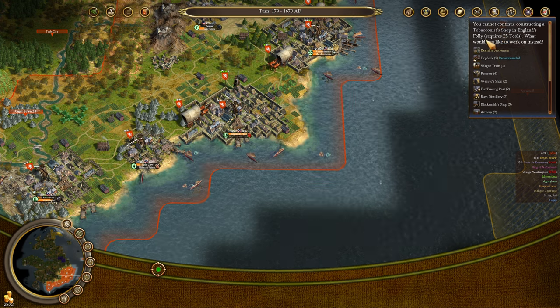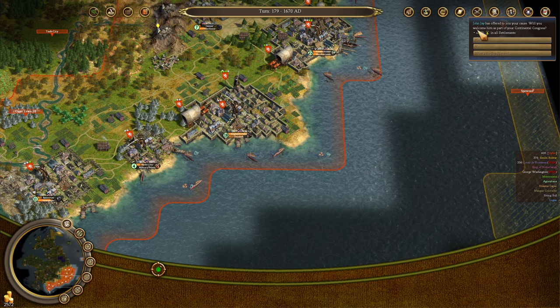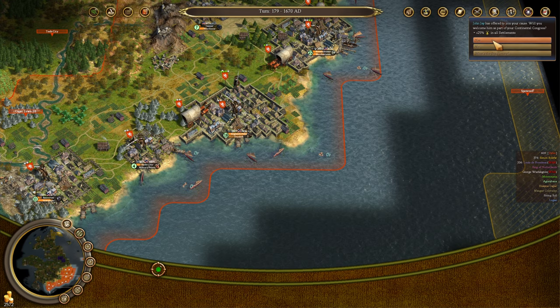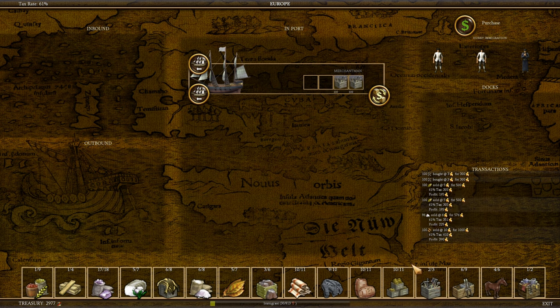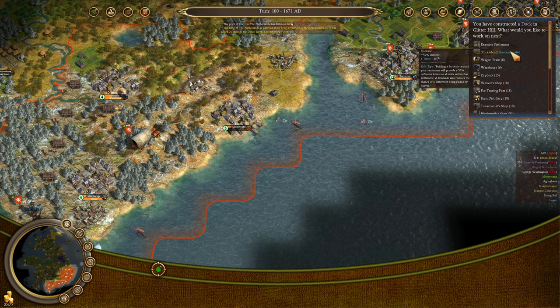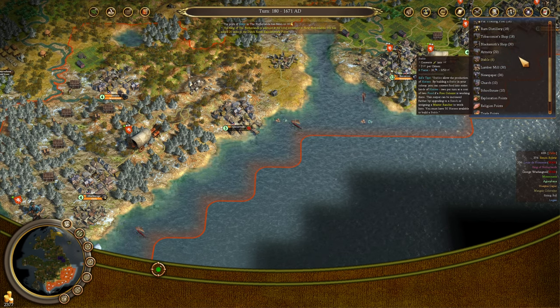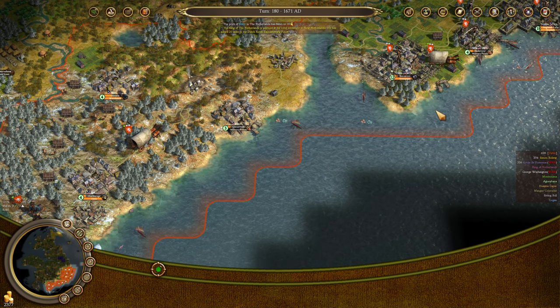The tobacconist shop will be done in England's Folly before long — we're going to start building a dry dock next. John Jay is offering plus 25% Liberty Bells in all settlements — we absolutely want him, we'll take him. We've got some goods to unload, and this time we're going to get a bunch of tools and bring those back. Tools we can convert into buildings and ships. We built a dock in Glitter Hill. After that, I think we're just going to have Glitter Hill focus on military points.